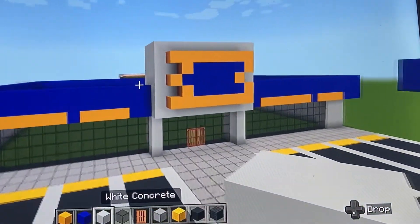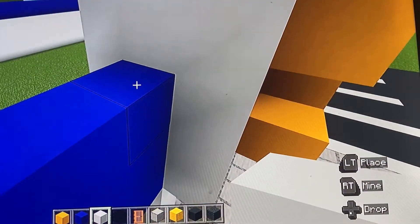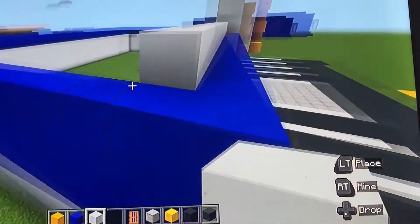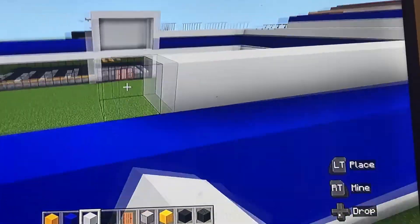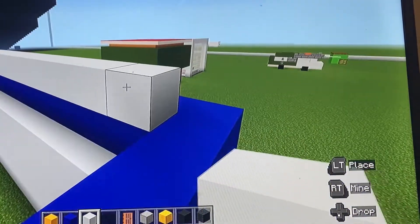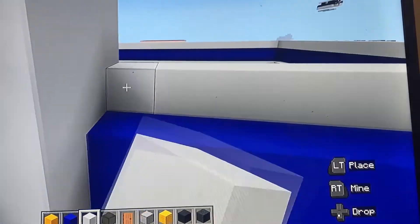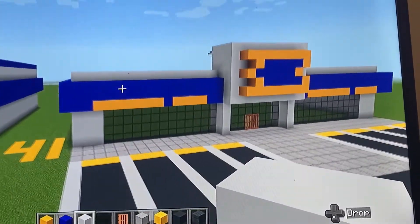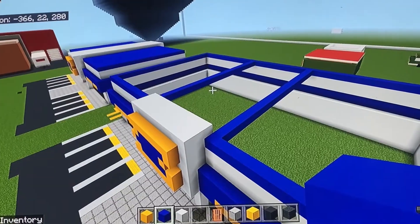Above and behind the blue, put two rows of white going all the way around, staying inside and above the blue. Then top it all off with a row of blue. There was a Minecraft glitch where placed blocks were being deleted automatically, but just continue and complete these two rows of white and then the row of blue on top.